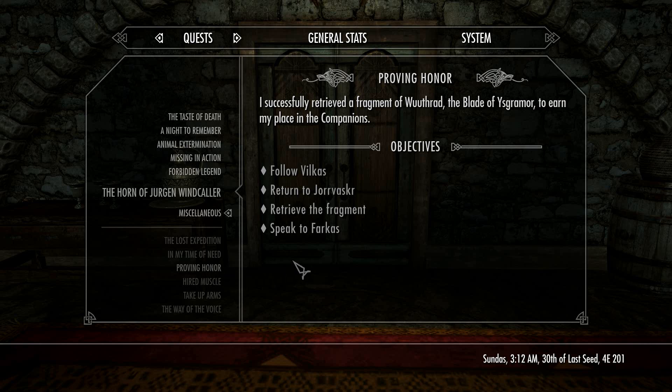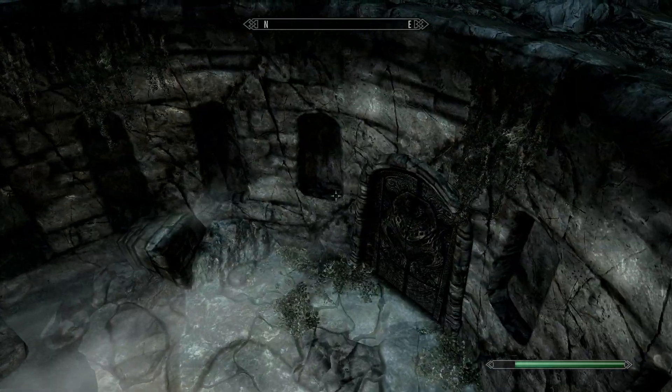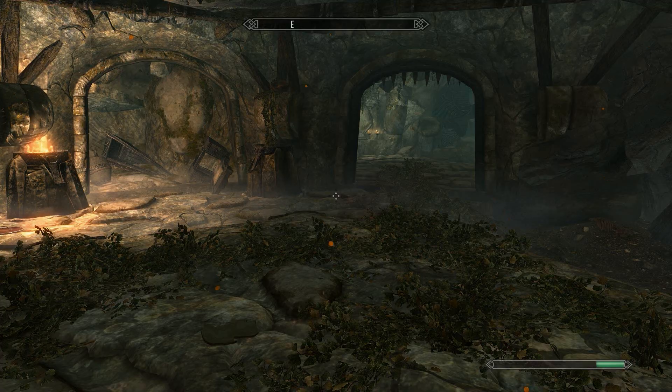You are supposed to go find a fragment of a relic sword and return it back. Either way, this is the place. You just go all the way there, go straight in, and he'll be with you.